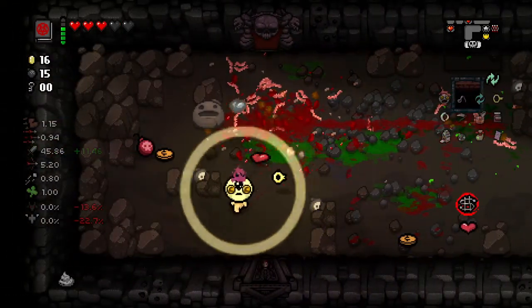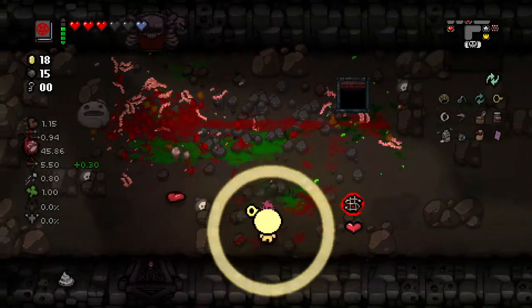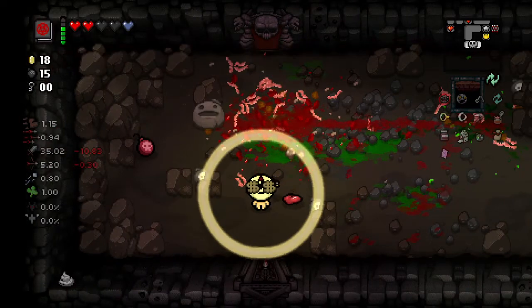Money equals power. There's a Tinted Rock Spider. Money equals power — we can take that. And Mausoleum: we have to get rid of two Soul Hearts. Kind of unfortunate, but I don't think there was one in the shop.